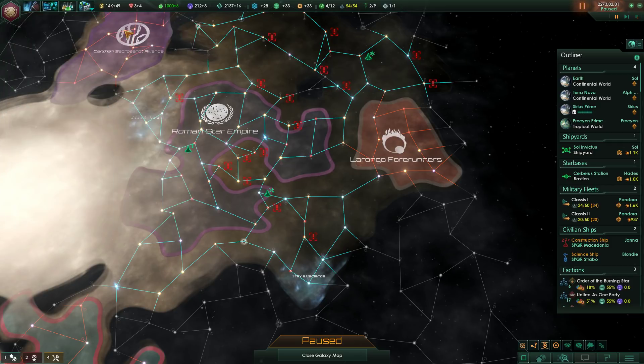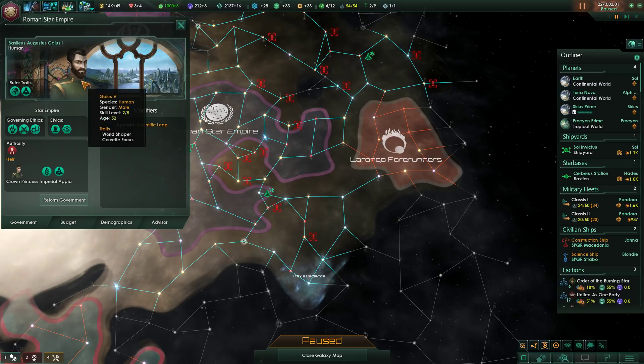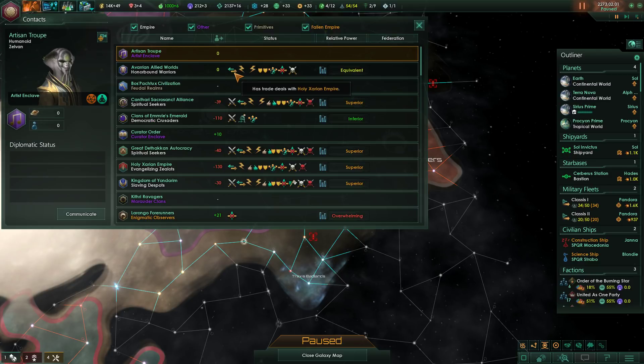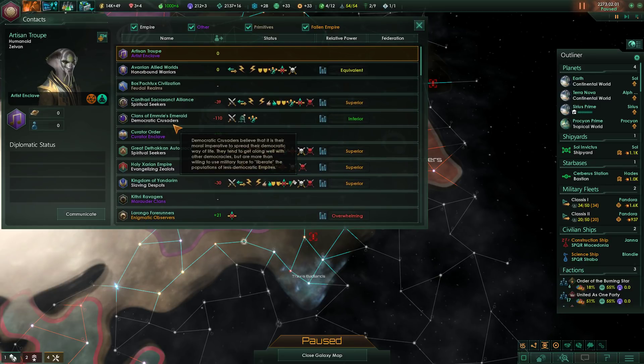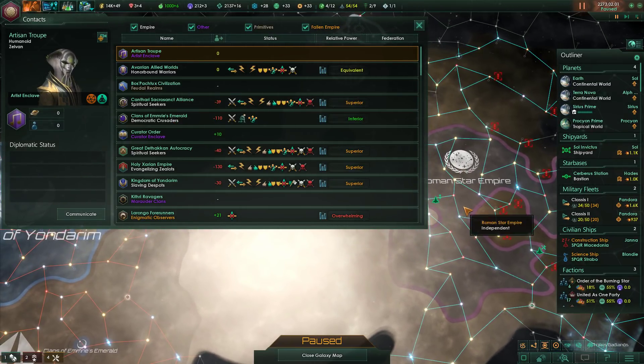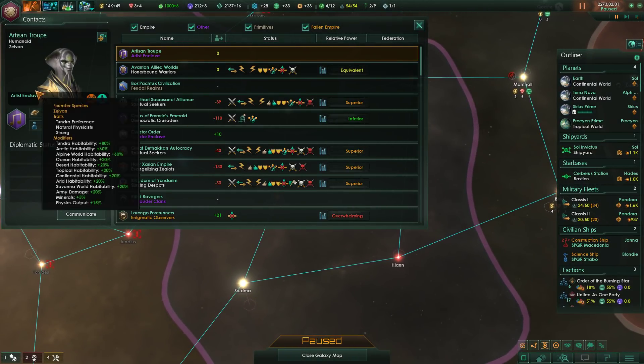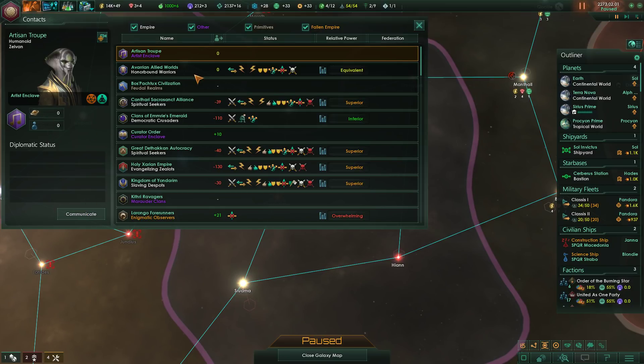One more thing I want to check out: our emperor's heir. She's a fertility preacher focusing on destroyers instead of corvettes — that's fine. We'll have to see what kind of agenda she has. For now, I'd like to check out our contacts, because this is something we haven't really done all that well. We had so many come in and I skipped over them relatively quickly because I wanted to get to this fight.